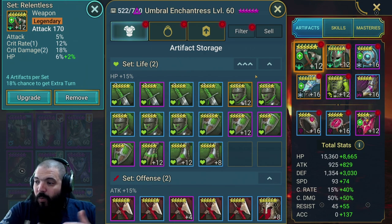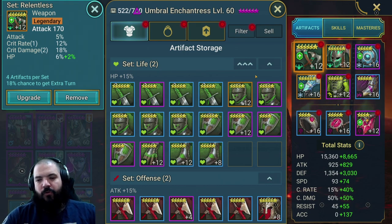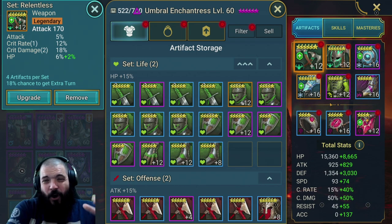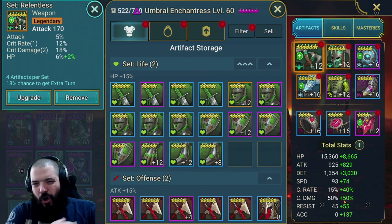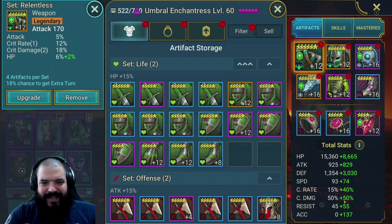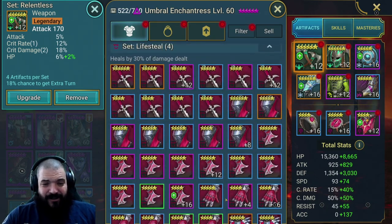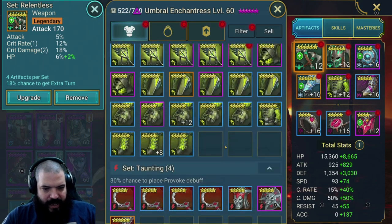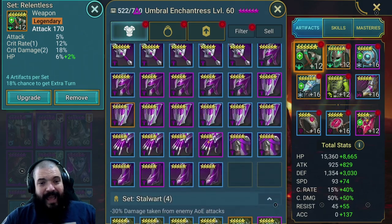As far as sets go, I would actually really recommend a frost set and a speed set. If I could put Umbral in any gear I wanted, I'd definitely go frost set with a speed set - if I can find the accuracy in the build elsewhere. If not, frost set with an accuracy set. The frost set's chance to hit a freeze every time someone hits her is really super strong - and you could redo her masteries to take advantage of that.